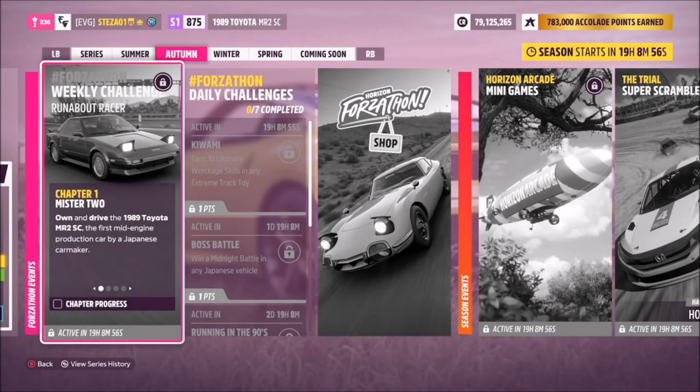Hello and welcome back to the channel. This week's Forzathon guide is called Runabout Racer, which wants you to own and drive the 1989 Toyota MR2 SC to complete all the challenges. Without further ado, let's get stuck in and take a look at the car we'll be using for this week's Forzathon.